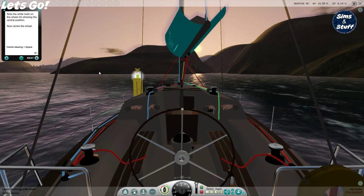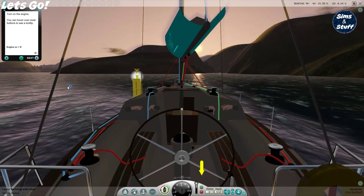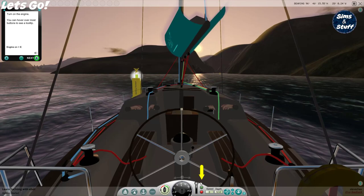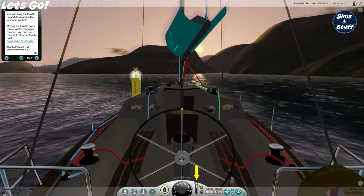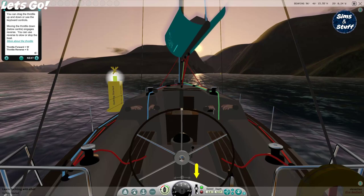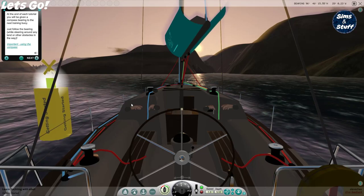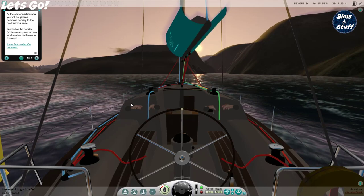Go back to centre using space. Turn on the engine — you can hover over most buttons to see a tooltip. Engine throttle controls: you can drag the throttle up and down or use the keyboard controls. Moving the throttle down below centre engages reverse. You can use reverse to slow or stop the boat. It's not the greatest audio for the engine noise. At the end of each tutorial, you will be given a compass bearing to the next training buoy. Just follow the bearing while steering around any land or other obstacles in the way.